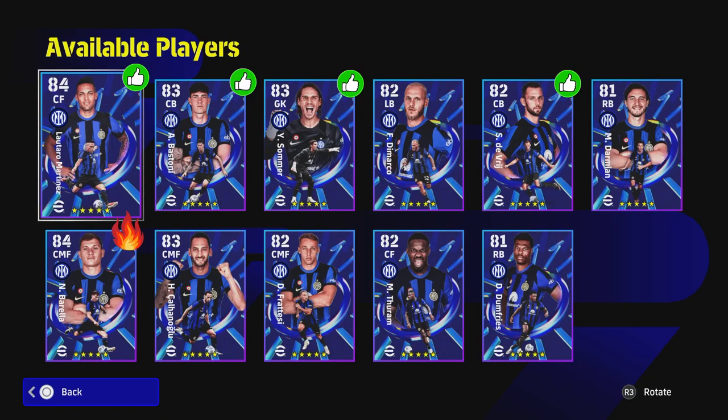I have a graphic up here showing what I would say is worth getting out of the Inter pack and worth training. Barella is definitely the pick of the pack — I've done the training guide on him already but I've slightly changed it, so keep it locked for a couple of minutes. These other players are pretty decent but kind of hit and miss. The rest of them without a thumbs up I wouldn't prioritize.